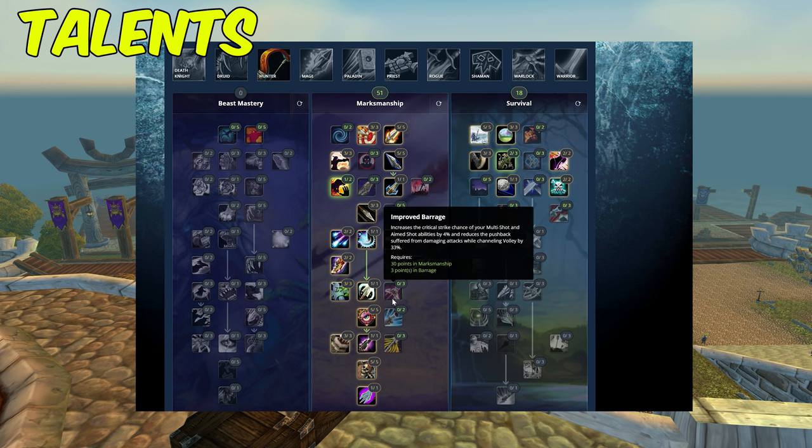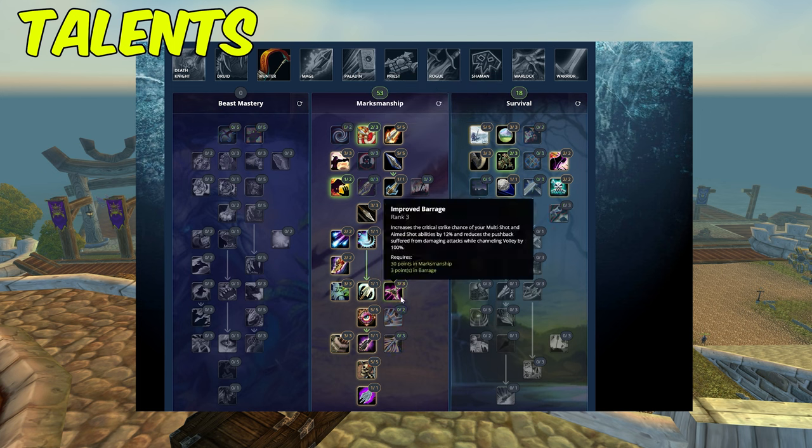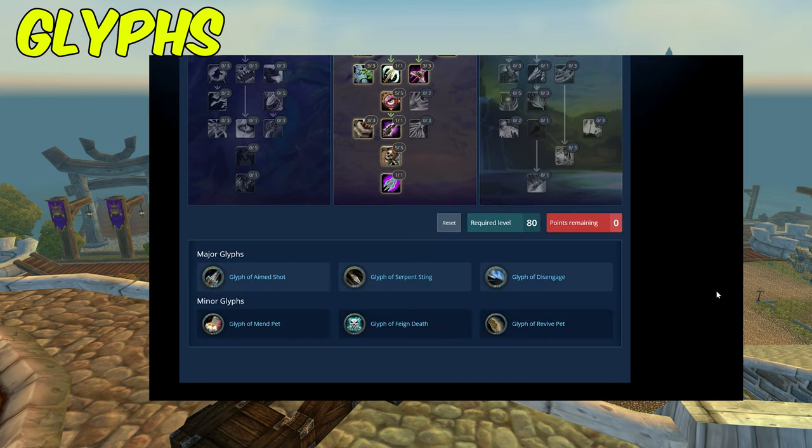Three out of three Barrage increases damage from Multi Shot, Aimed Shot, and Volley by 12 percent. Then Combat Experience, Ranged Weapon Specialization, True Shot Aura, Piercing Shots, Master Marksman, Silencing Shot, Wild Quiver, Marked for Death, and Chimera Shot. That leaves two remaining points — I like Rapid Killing for battlegrounds, though many take Improved Aimed Shot instead since it increases Aimed Shot crit by 12 percent and we spam Aimed Shot a lot. I'll leave the talent link in the description.